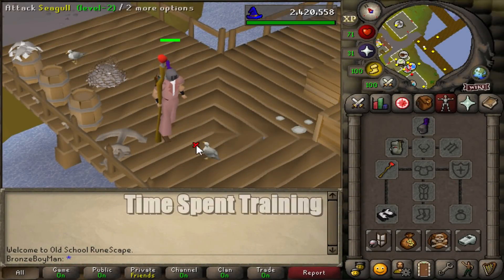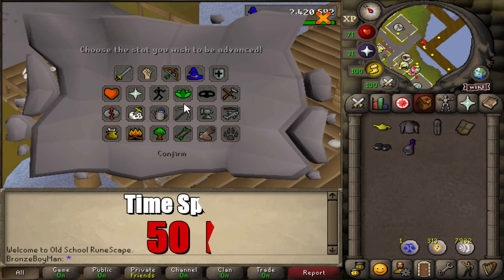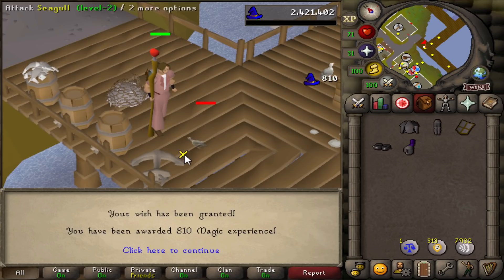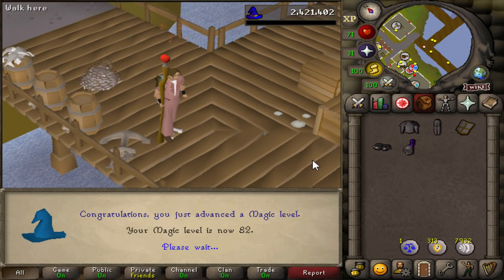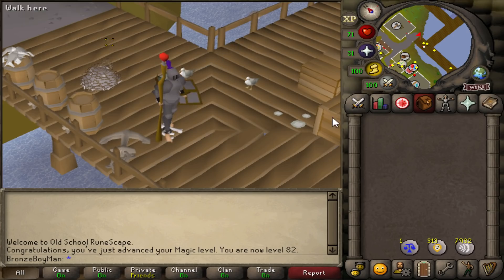About 50 hours of splashing later and we are finally done with magic. Finally done with magic — 82. Now we can actually blitz.